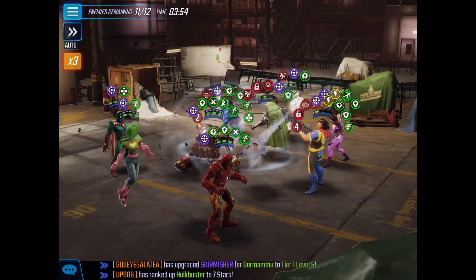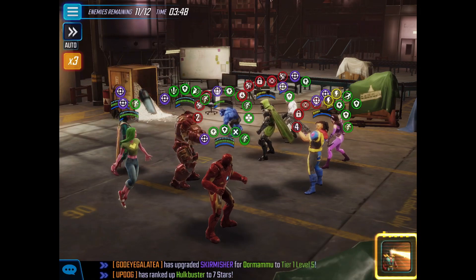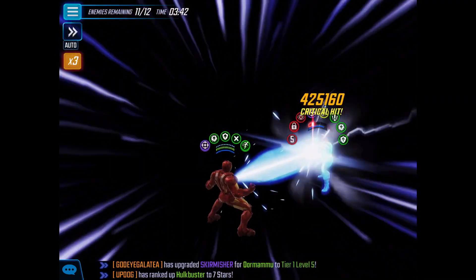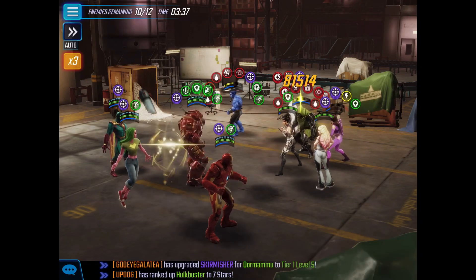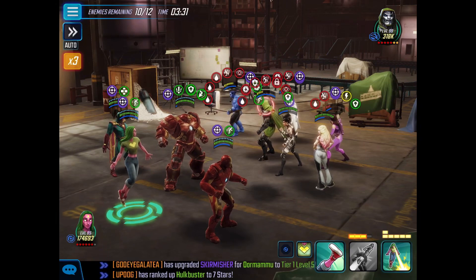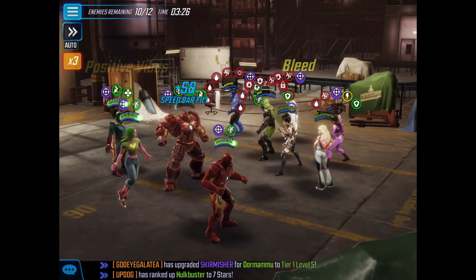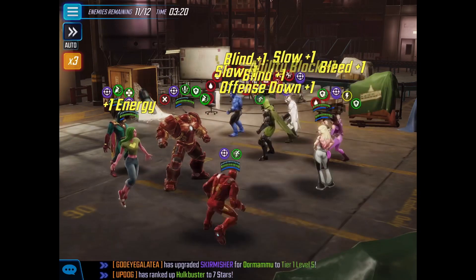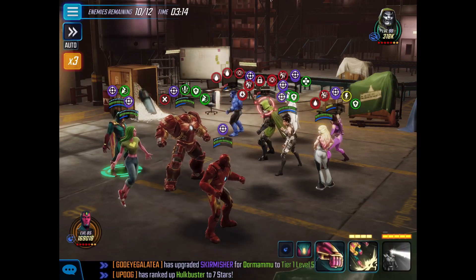Ability block Bishop so that way he doesn't give me crazy AoE damage. Always use Vision ult when I can. Just trying to burst down that Bishop, and he just kind of crumpled to the ground. Then try to work on Doom, but also Dazzler — for me, she's always a problem. She just hits hard in this node. I don't understand why, I haven't had a chance to look into that. She's a bigger problem than most of the characters on the field right now, at least in this condition.